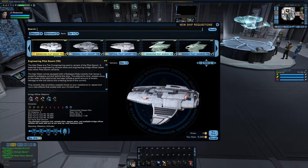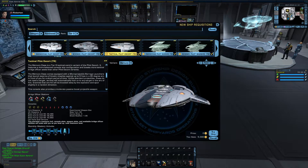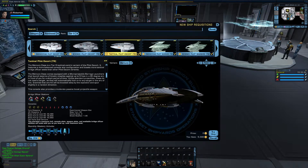Out of all of these, the Tactical Pilot one is probably the most sought after, because the original USS Mercury is under the command of Tom Paris, as seen during the Iconian War arc. It's also the most balanced of the variants, and balance is best.